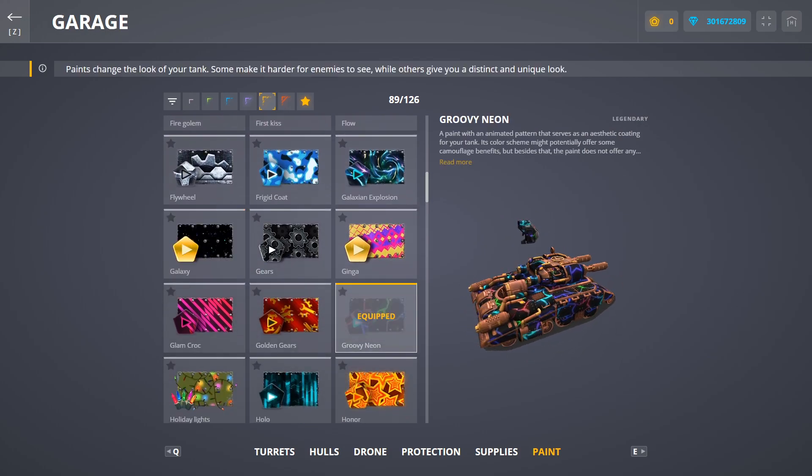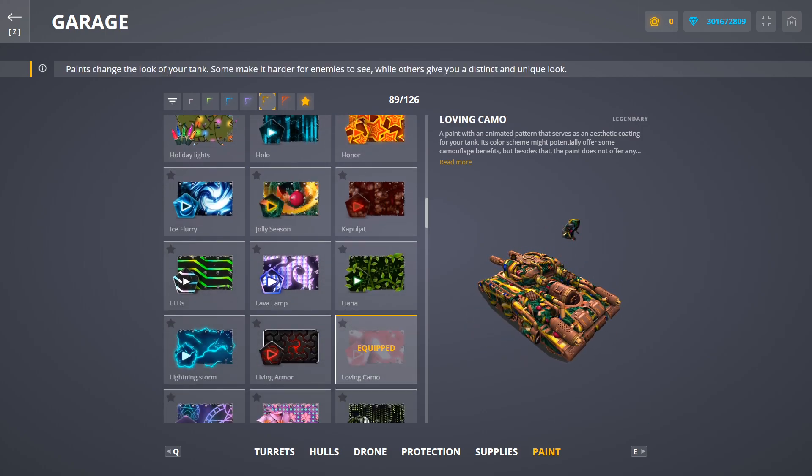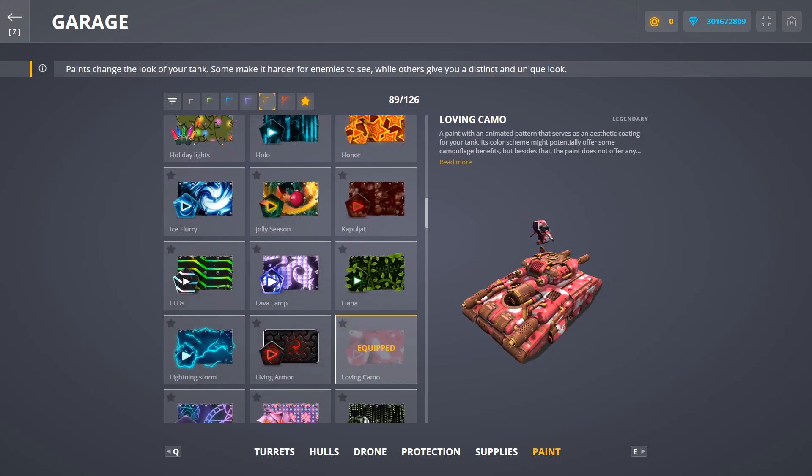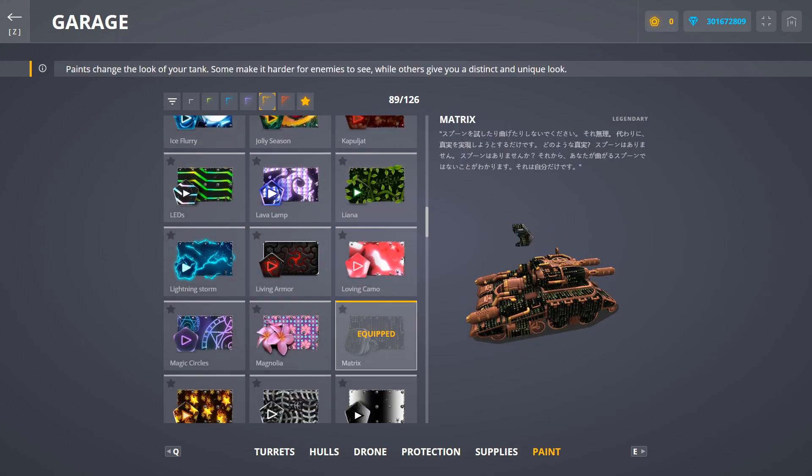I'm going to hop into a battle now and show you guys how it looks in the actual game. I'm going to be switching the paints up throughout the entire video so you guys can get a feel of how it looks with each paint. Let's go ahead and go with the Matrix for the first one and let's hop into a battle.